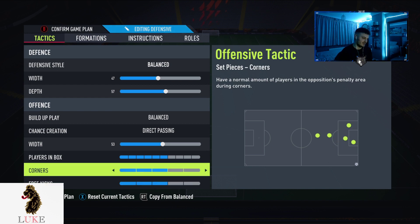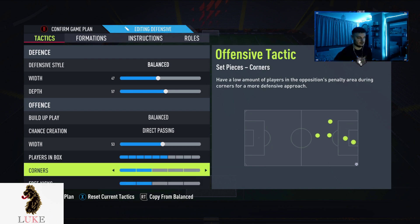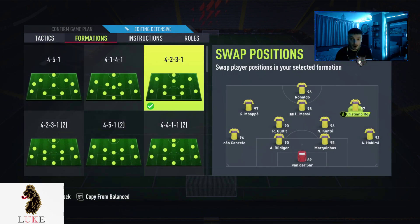Corners and free kicks — if you take anything from this video, lower your corners and free kicks from three and three down to two and two. It will stop you getting counter-attacked on so much from your own corners.